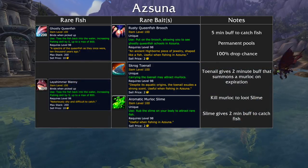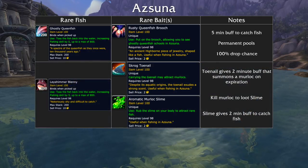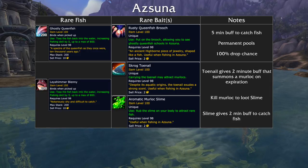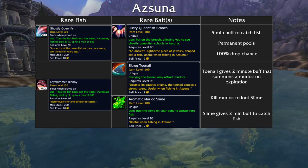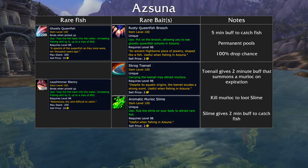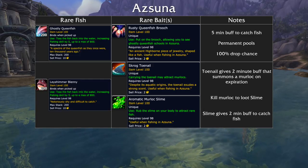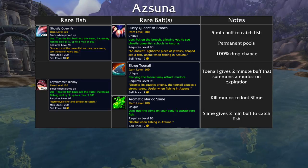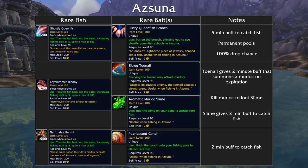To get the Layshimmer Blenny, you first need to loot the Scrog Toenail. This will immediately give you a 2-minute buff that will spawn a murloc when it expires. Kill the murloc and loot the Aromatic Murloc Slime. Using this bait will give you 2 minutes to catch a Layshimmer Blenny. To get the Narthalas Hermit, you have to loot the Pearlescent Conch. Using it will give you 2 minutes to loot the hermit.